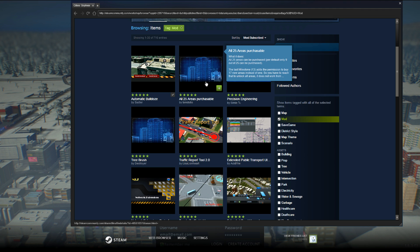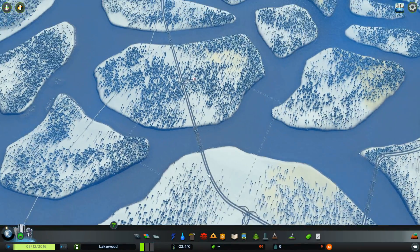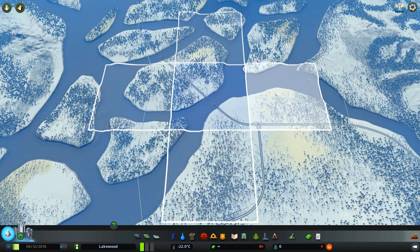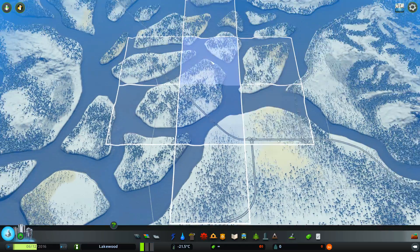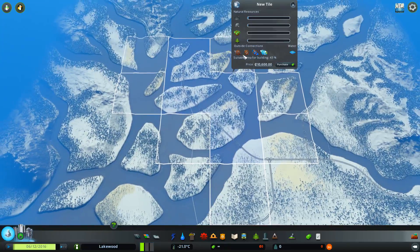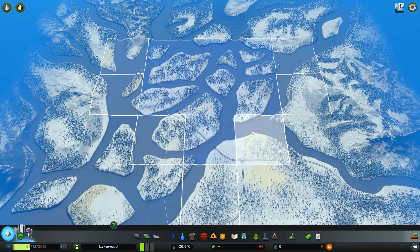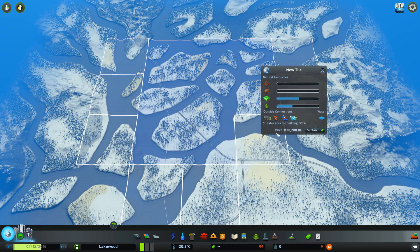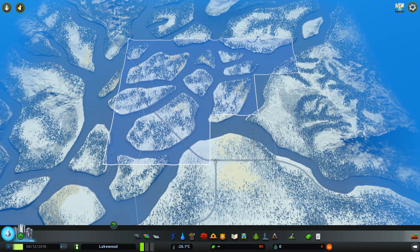Next up is the All 25 Areas Purchasable mod. It is very self-explanatory — all it does is remove the limit on the number of areas you can purchase and move that limit up to 25. This is not a must-have mod, but it is pretty convenient and makes for a more interesting city. It also lets you build in a wider range on every map — for example, in some maps you can't build close to the sea while also building in the mountains, but with this mod now you can. There is nothing to lose, just do it.